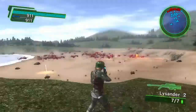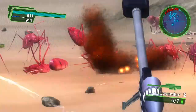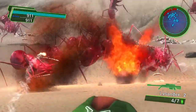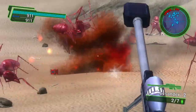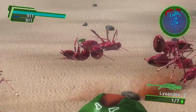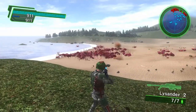Next up the Lysander 2 — it has a much more extreme zoom, very slow re-chamber, but very accurate. It has a nice seven-round magazine but a slow reload.